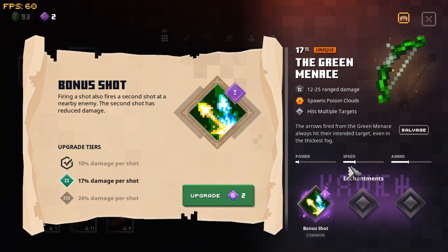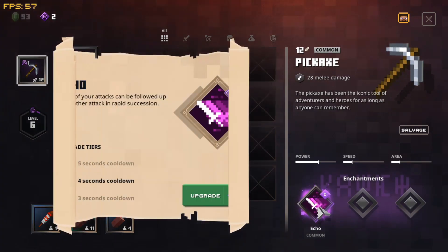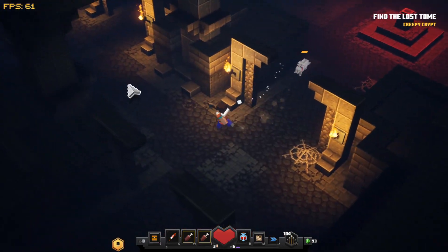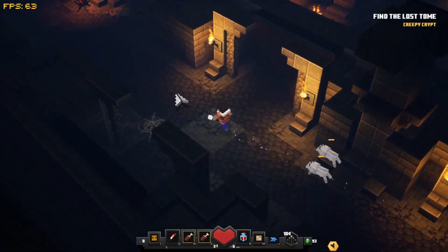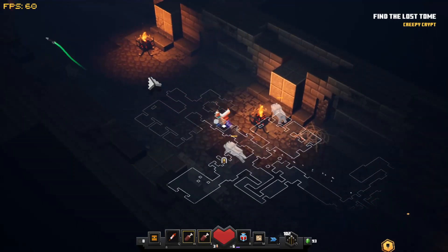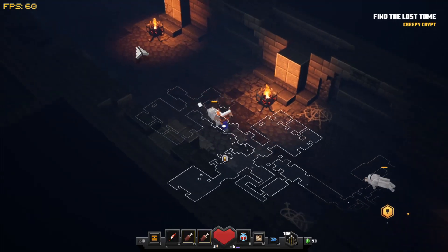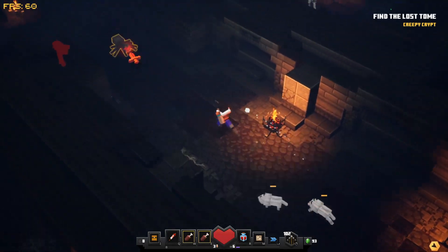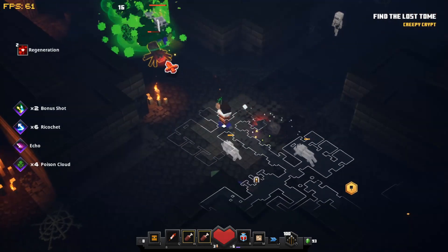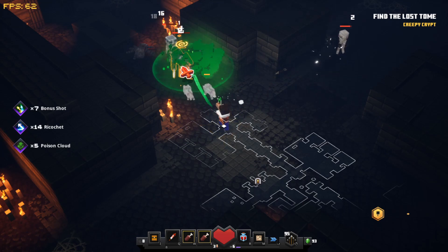We're also gonna upgrade our pickaxe and upgrade Echo to 4 seconds since I like going melee more. You should get two shots when aiming at somebody. Let's make sure we didn't miss anything - cool. See, it shot out a second arrow, the bonus arrow, and it spawns the poison clouds which does a lot of damage.